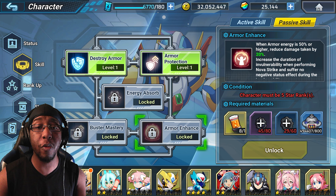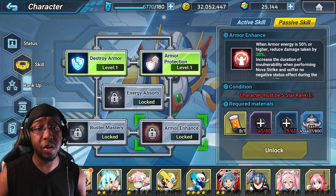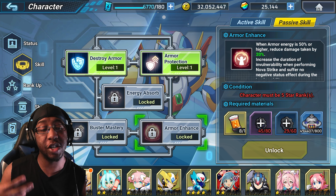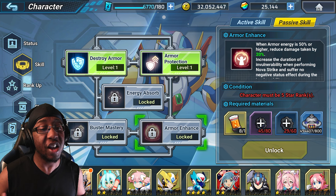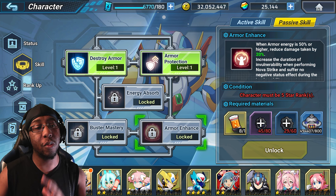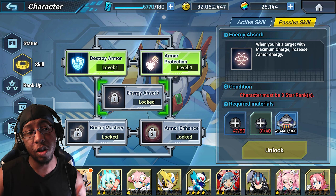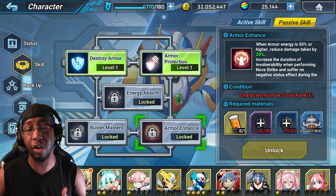Finally we have Armor Enhanced — when armor energy is 50 or more, reduce damage taken by 20%. So inherently you have up to 30% damage reduction. We already know how good that is on characters like Zero Nightmare or Dark Mega Max. On 4th Armor X it's a little different because you have to maintain over 50 armor energy, but keeping it above 50 shouldn't be too hard since you recover it naturally over time and with Energy Absorb.